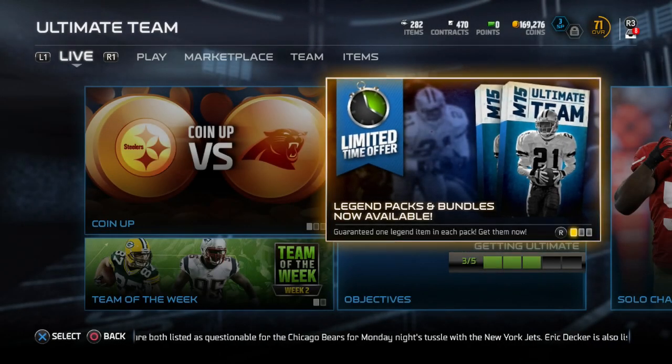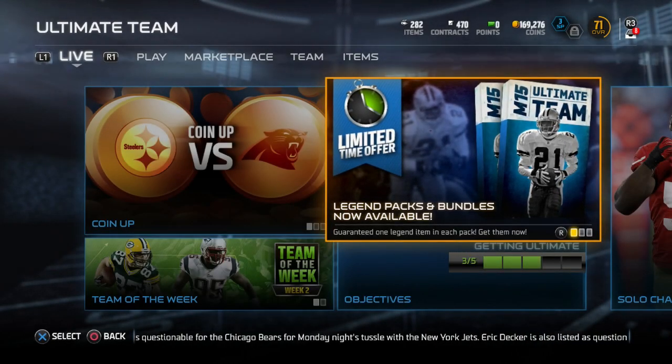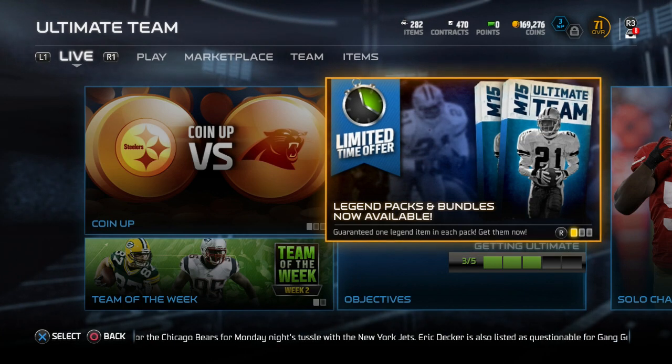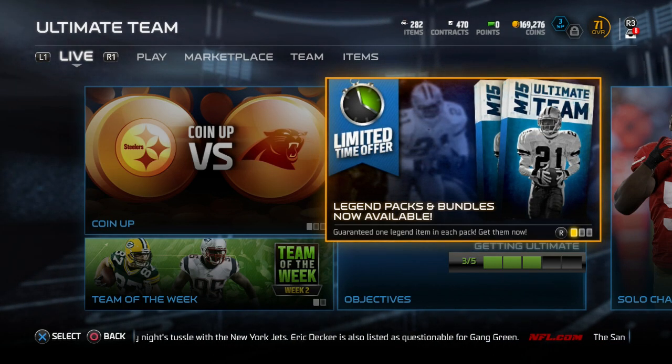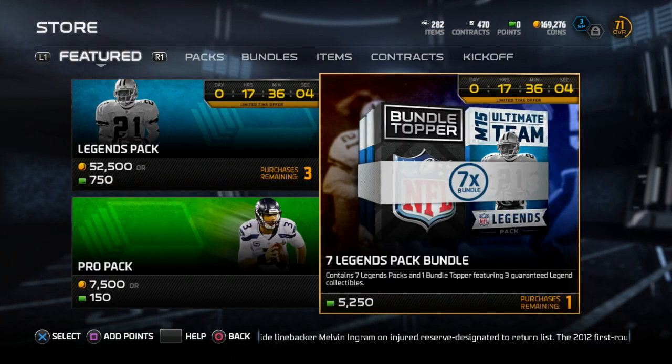What is going on guys? Today they have released legend packs and bundles and the two new legends which are Emmett Smith and Gene Upshaw. Let's go ahead and jump right in.